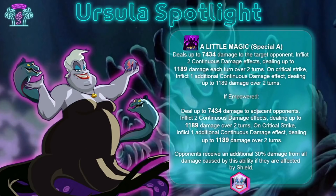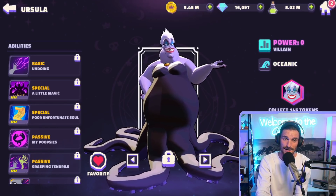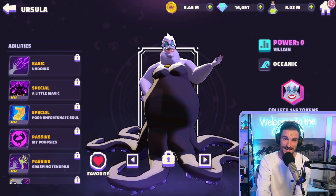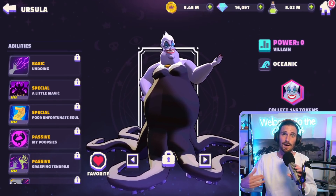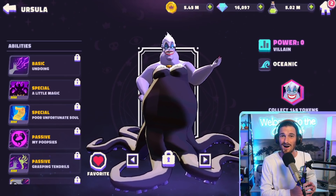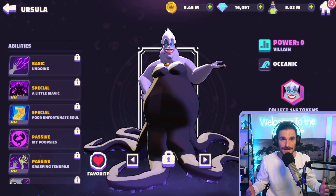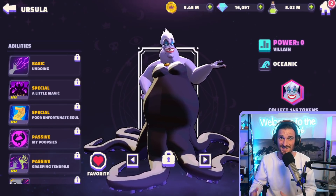Her first special, 'A Little Magic,' deals up to around 7,000 damage to the target opponent, inflicts continuous damage — even more continuous damage if she's empowered — and deals extra damage to shield users. Since shields are all over the place in DSA, she'll be doing tremendous damage. Star level isn't going to matter too much with Ursula, as a lot of her mechanics are really support-focused.